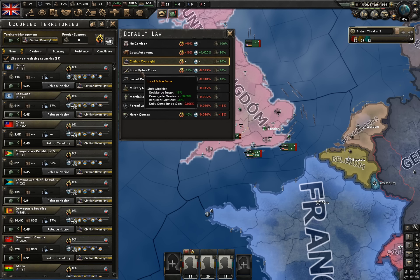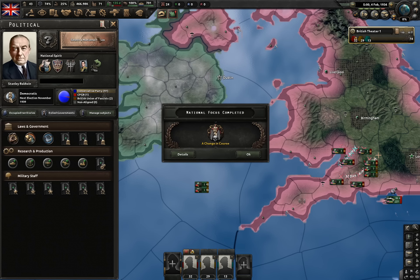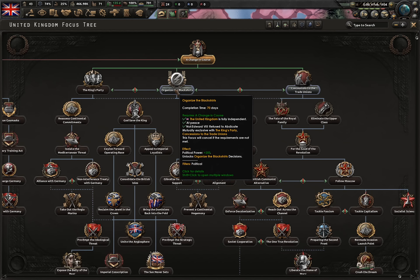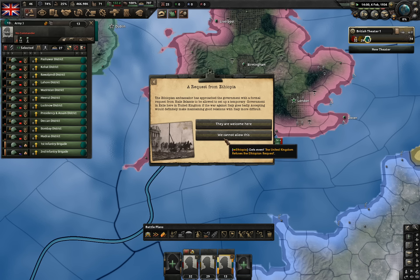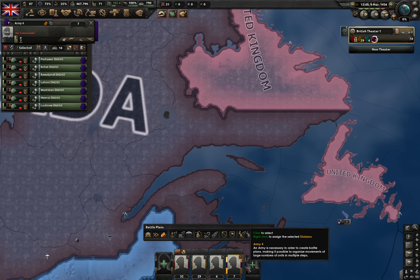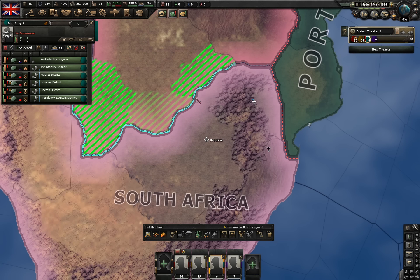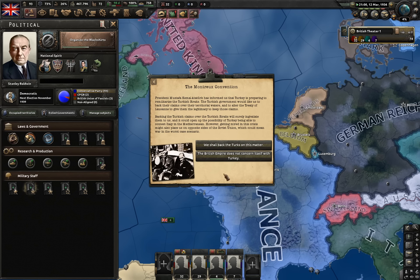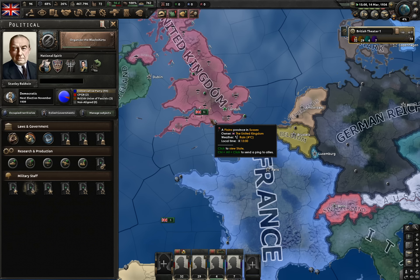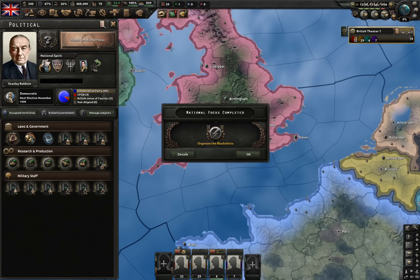In the meantime we could go for local police force to save some guns. We finished the first focus, now let's organize the Blackshirts. I'm gonna deny Ethiopia. The troops from British Raj have arrived. Also we're gonna give up on Turkey — we're not gonna back them up, because that way we lose 5% stability and we really don't need stability to be too high.